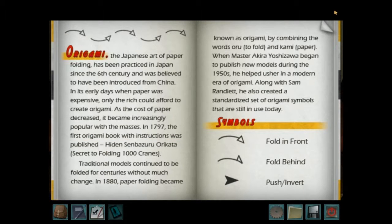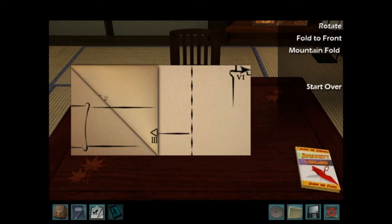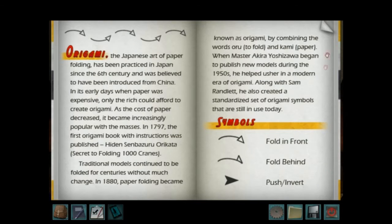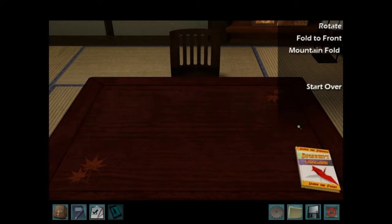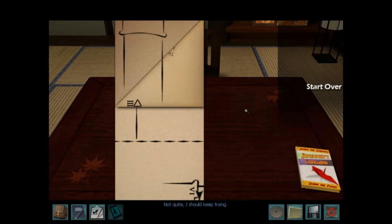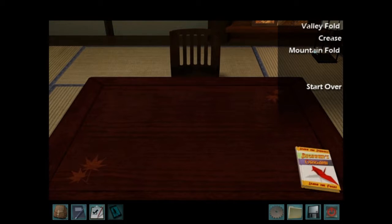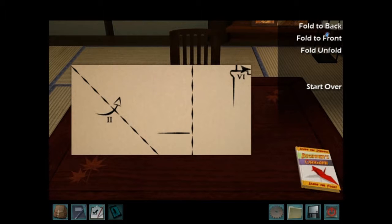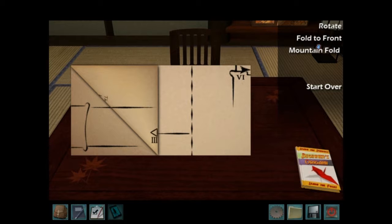Fold in front, fold... the tiny one that's not a fold triangle is fold behind. Rotate? Fold to front. Mountain fold. Mountain fold — that doesn't seem right. Maybe it's rotate? What the hell? Not quite. I should keep trying. Can you just go back one step? No. This paper's gonna look like a mess by the time I'm done. Okay, it was mountain fold, right? Mountain fold, fold to front. Maybe it's fold to front again.